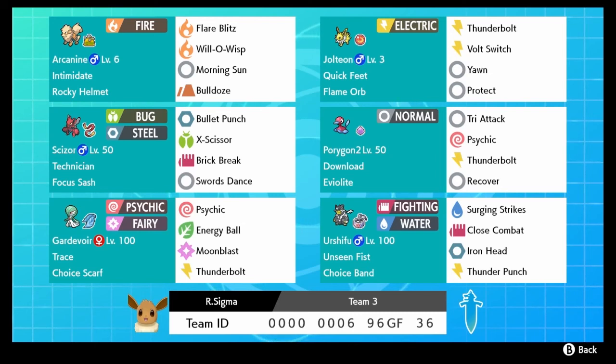Rounding out the team we've got Urshifu - Rapid Strike style - with Surging Strikes, Close Combat, Iron Head, and Thunder Punch to handle Toxapex. The Gardevoir has Trace so if we switch in on a Porygon2, we can steal their Download ability, which will almost always give a Special Attack boost. Fun little thing there.